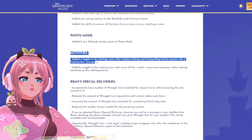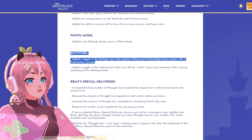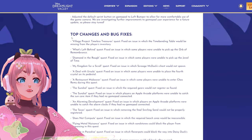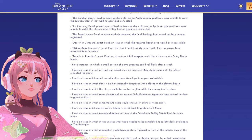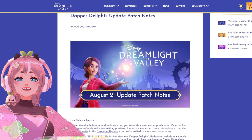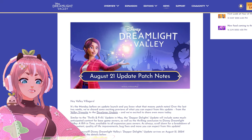Activities: added a toggle to the settings menu that replaces fishing and time bending button presses with a hold button prompt. Then we have top changes and bug fixes — there's a lot of them and most seem to be quest related. Okay, let's hop into the game and see some of these features.